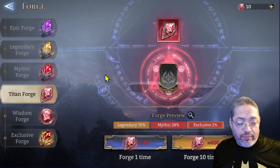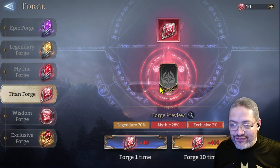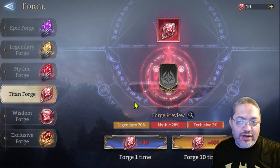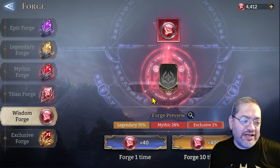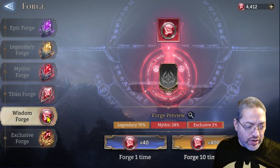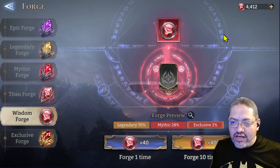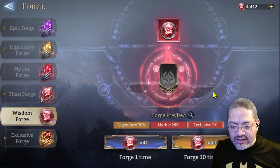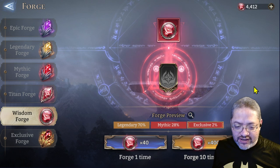I previously did a titan forge to see what kind of exclusive artifacts we could add to the account, adding as many mythic artifacts as possible to improve the ground units. But in this rotation I decided to do platform units. We get some wisdom mediates here for forging — 4400 currency, so we can get 11 pulls out of this. We'll see if we can hit that two percent more frequently than expected.